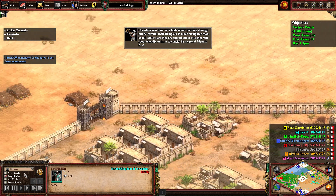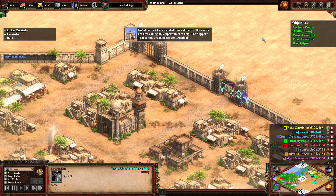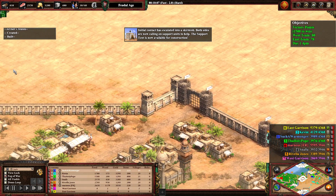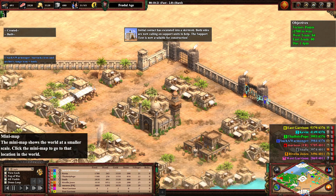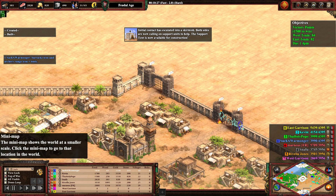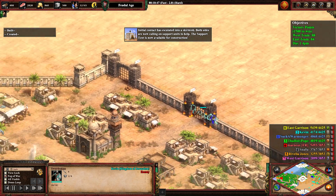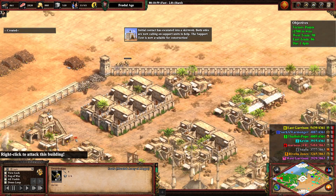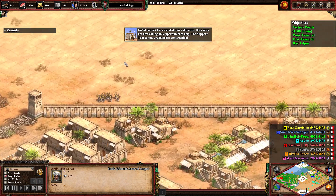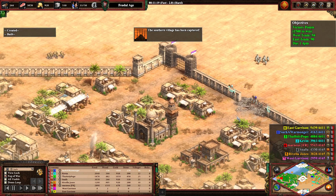The Western Kingdom scout unit and the Mamluk scout unit have the same stats — it's basically just a skin change. The same is true for the basic levy swordsman, pikemen, and archers. Your most basic units in the beginning are pretty much equal for balancing purposes. The Western Kingdoms are basically the same as the Mamluks in the early game. Snafu has broken his gate and is sending his scout to capture the monument.